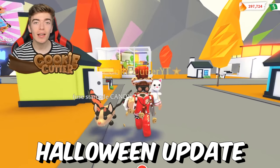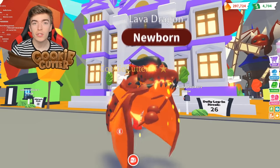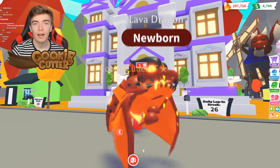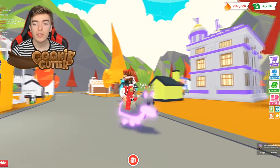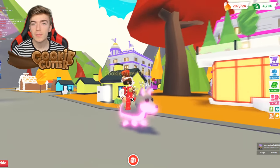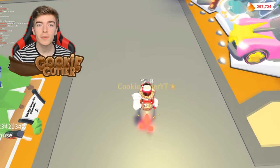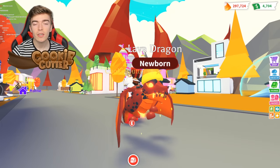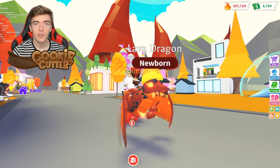Here's how to get the Lava Wolf in Adopt Me's new Halloween update. You know how we just got a Lava Dragon? Well, Adopt Me has just confirmed we're getting a Lava Wolf. We already have the Wolf, which is a pretty old pet available from a Christmas update, but now there are going to be three brand new variations of the Wolf, including a Lava Wolf which is hopefully going to be legendary, just like the Lava Dragon.